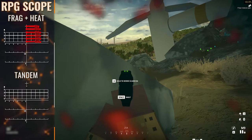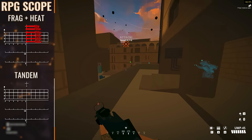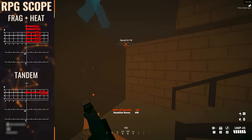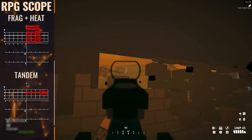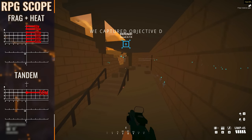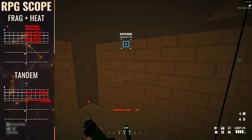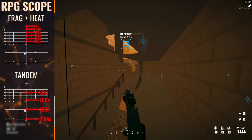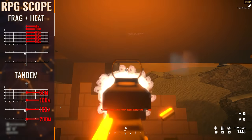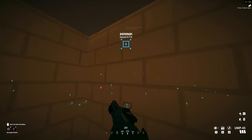But the big bertha — the tandem round — plays by her own rules. The tandem round makes use of both the upper and lower part of the scope because this round is heavier, thus producing way more drop over time. Our zero point for this round is not the cross at the top of the scope, but instead the double line that represents 300 meters for the prior two rounds. For the tandem round this is our 50 meter range, and as we look down the center line we can see lines marked by the numbers 1, 1.5 and 2 — those are the 100, 150 and 200 meter range points for the tandem rounds. Quite an aggressive amount of drop, so basically get ready to close in on enemy armor if you plan on using this round. It hits like a truck though, so it's well worth the payoff.